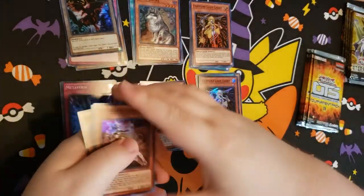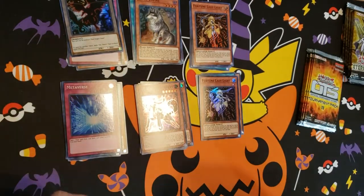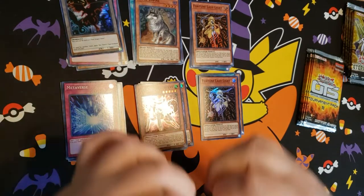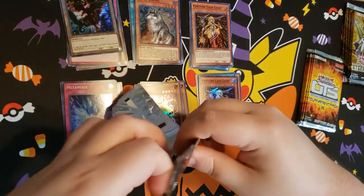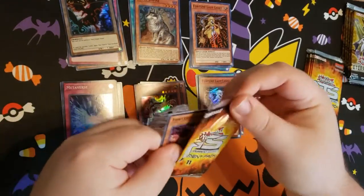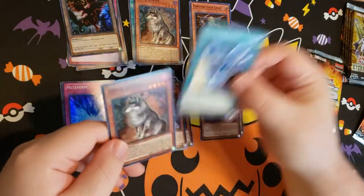Another Altergeist. Come on, baby. Show me those Metaverses. Show me those little hoop arms — that's what we want. Come on, baby. Come on, baby. Show me the meta!